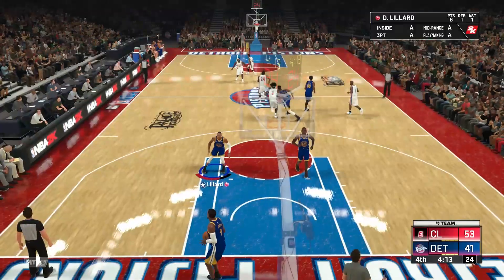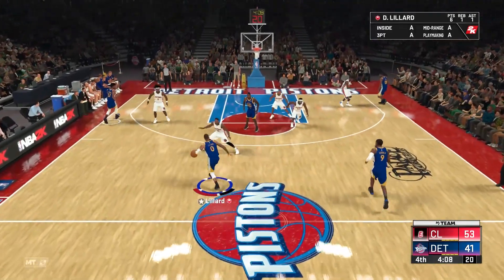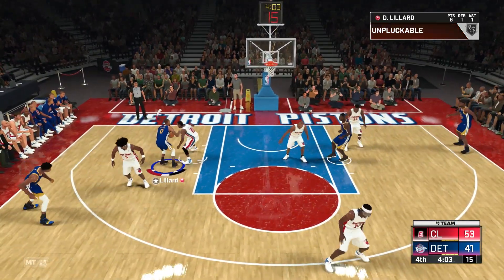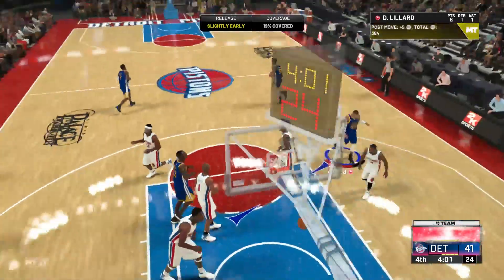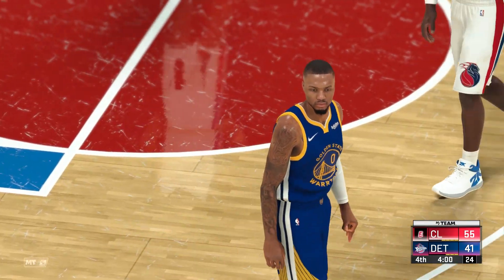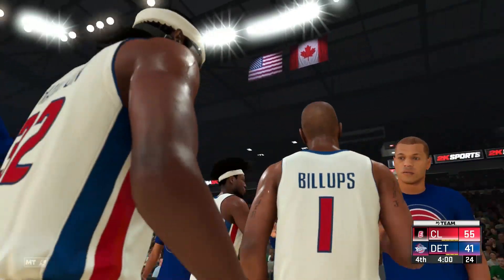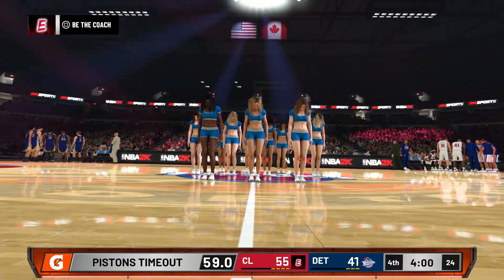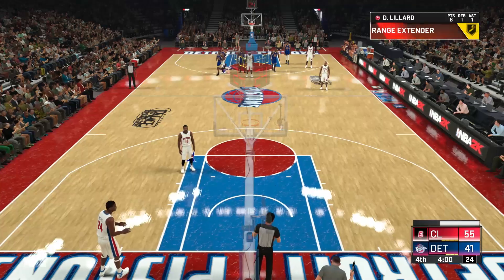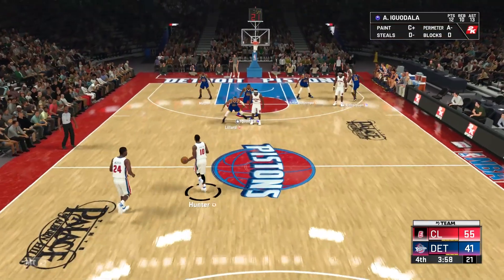When they sub in Lindsey Hunter — he's number 10 — when you see number 10, Lindsey Hunter, the bronze player, just leave him open from three. He has like a 73 three-ball, so he's not good on the three-point shot at all. Most of the time it's going to be Andre Iguodala who's guarding him. They always match up Andre Iguodala with Lindsey Hunter. But either way, if somebody else is guarding him, just leave him open and then be ready for the rebound because he misses a lot.